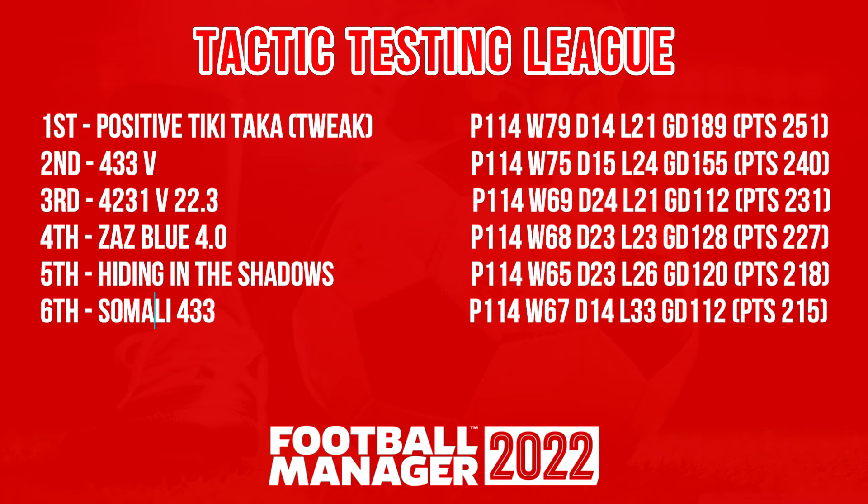Adding up all the points: Somalia 4-3-3 comes in at sixth spot — won 167, drawn 14, lost 33, a goal difference of 112, points tally of 215 — only three away from the top. A very good tactic. Man City won the Premier League and Champions League; not quite as strong with West Ham and Norwich, just not as good as some of the other tactics we've tested. Still a great shadow striker tactic to try.